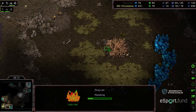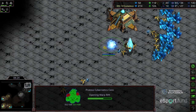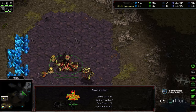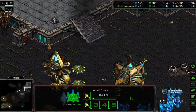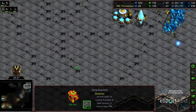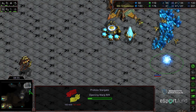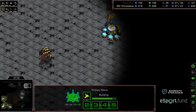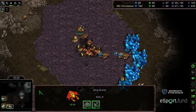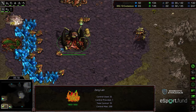He's going more towards a kind of four hatch, Hydra-less — a pushback to Hydra play. Cybernetics Core not yet warped in; looks like a little bit of a bad drone transfer for Mastery. An Overlord is sneaking across, wants to get into the main. Mastery played himself — he plopped down that Stargate at his natural, which delayed it on top of everything else. The Overlord is wandering in to get a look at the tech. There's the Stargate. Zeddy taking a wide angle to see it, then backing up.